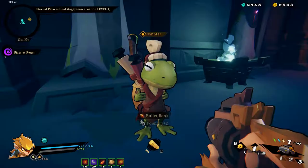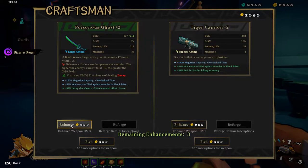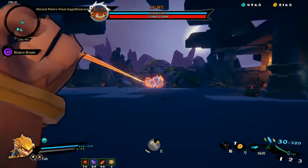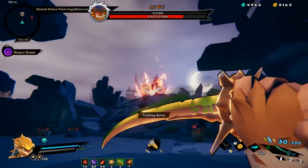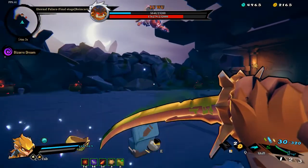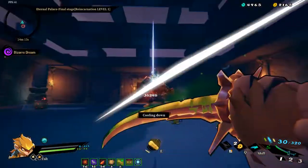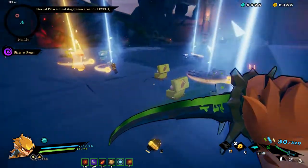I'll take bullet bank too so I don't ever run out of ammo. Let's bump both of these up one. His whip starts doing ridiculous amounts of damage - I just need the ability that lets me recharge them.